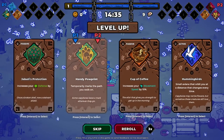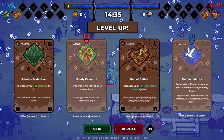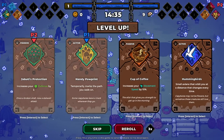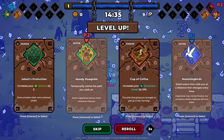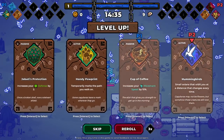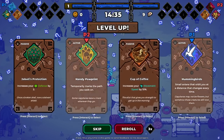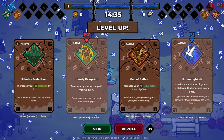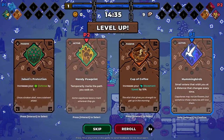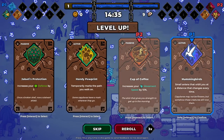Small avians that orbit you at a distance that changes every time. The handy pro pin was essentially leaving mines — people were saying yep. Movement speed and defense — what do you want? I don't remember what the hummingbirds do but they're similar to your ninja stars. If I remember correctly I'll lean into it. I did all the defense last time and that was very helpful, so I'll go movement speed.